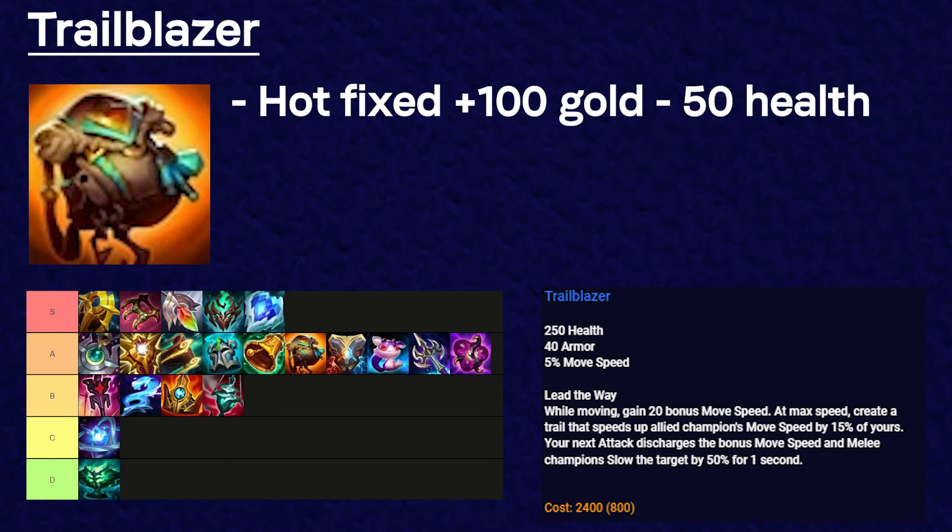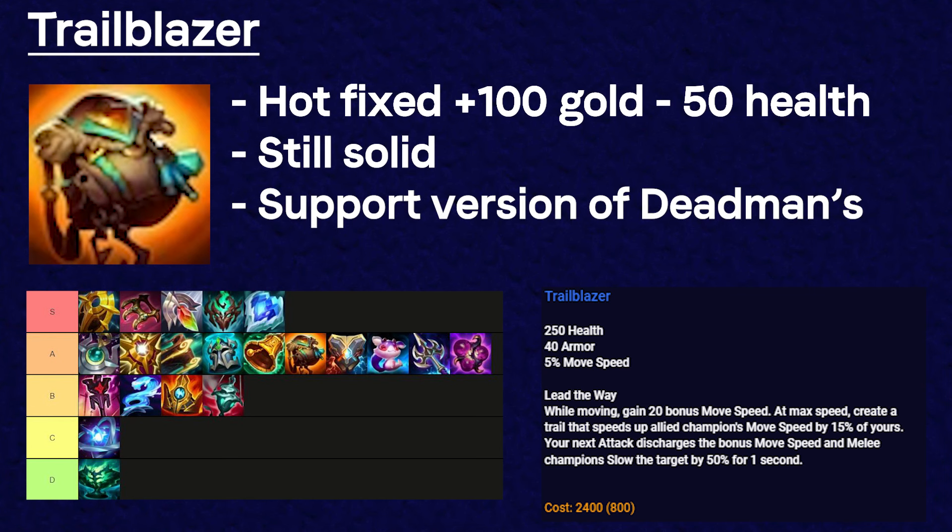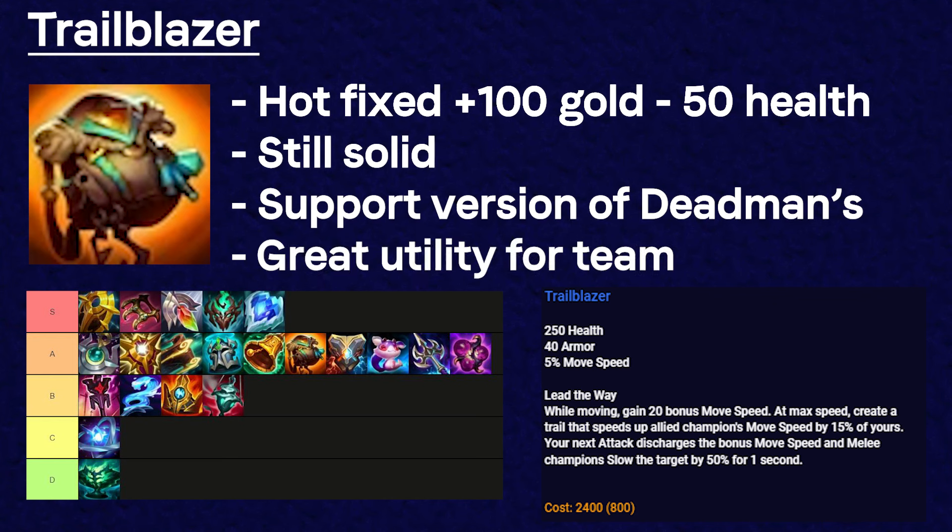Trailblazer was so overtuned that they hotfixed it — it now costs 100 gold more and has 50 less health, but I still think the item is solid. It's pretty much the support version of Deadman's Plate, and the movement speed you get and can give to your team is very useful. It helps a lot for your team's rotations and follow-up on engages.